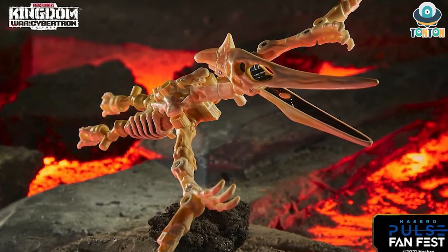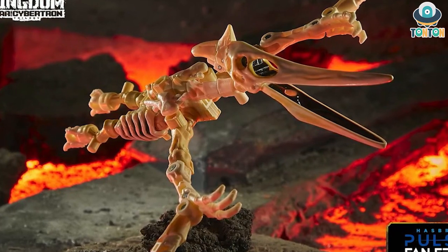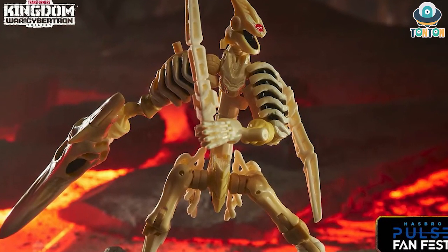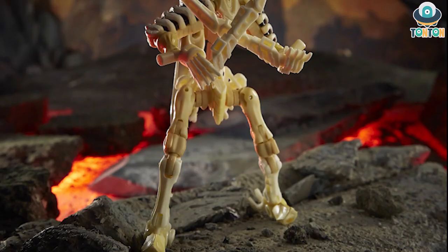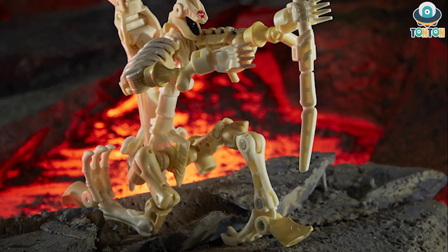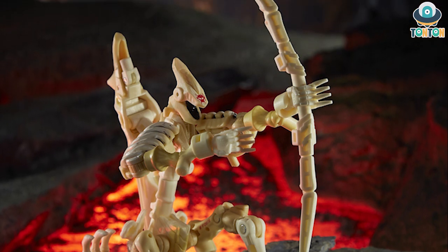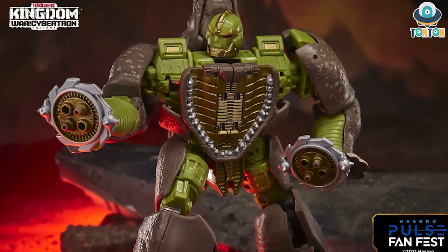Next up we have a Maximal fossilizer — this is Wingfinger, and the alt mode is a pterodactyl. I quite enjoy this figure. I love the proportions — that skinny, stick-man kind of look. I think it would be really cool to remove the wing tips and place a mace, dagger, or some kind of crossbow. Wingfinger would look great combined with my Ractonite, and I'd love to see the two together.